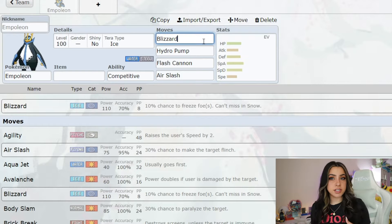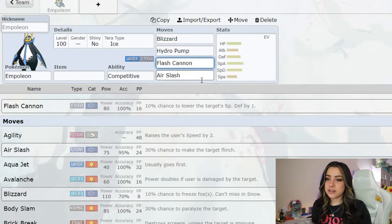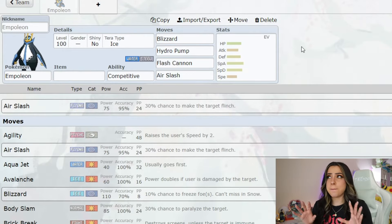As for its moveset, I can see this being very similar to the 7-star Iron Bundle that was also an Ice Tera type. I can definitely see it having a move like Blizzard that's going to hit everybody out on the field. It's also probably going to have some kind of water move since it is typically a water type as well, so probably something like Hydro Pump. I can also see them putting a steel move on there like Flash Cannon, and then for coverage maybe something like Air Slash. When it comes to setup moves, Empoleon doesn't really have a lot going for it. It has Swords Dance, but since it's a special attacker, that doesn't really help it. So if anything, I can definitely see them using something like Snowscape so that Blizzard is 100% accurate, and it also gives Empoleon a defense boost, which means you're going to want to bring a special attacker over a physical attacker, because if it does set up the snow and it's an ice type, that is going to help its defense.